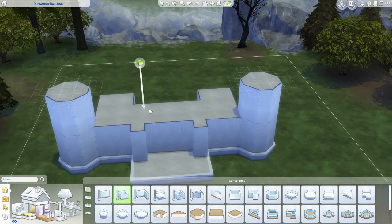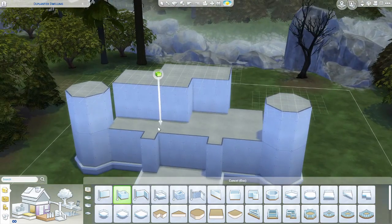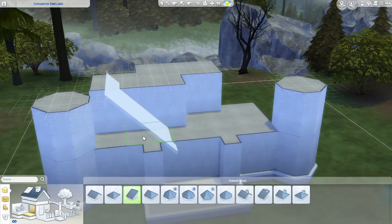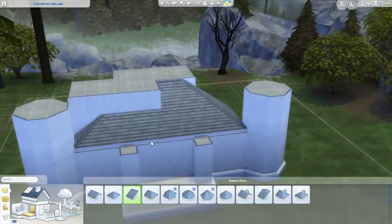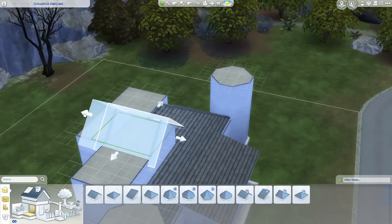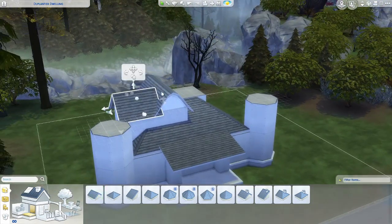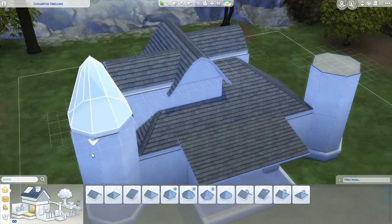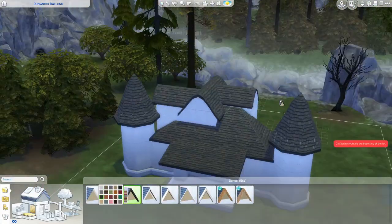It has been a hot second since I made a haunted house — I actually had to look and I think it was 2019 the last time — so I thought the perfect time to make one again would be with the Paranormal Stuff Pack coming out. I did have a play around with the pack before I started making this video and I saw Bonehilda, the seances, the little green object things. A lot of build buy items as well.